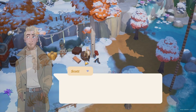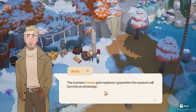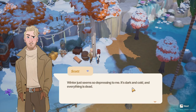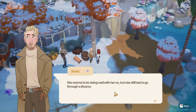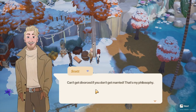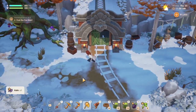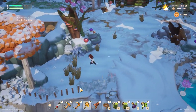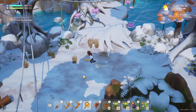Like Scott over here — the moment Connor gets replaced, I guarantee that the museum will turn into an oil storage. Pufferfish is a menace, they need to be stopped. Winter just seems so depressing to me — it's dark and cold and everything is dead. Kind of feel bad for Suki. She seems to be doing well with her ex, but she still had to go through a divorce. Can't get divorced if you don't get married — that's my philosophy. That is actually true, Scott — kind of a half-glass-full look at the world, but true.